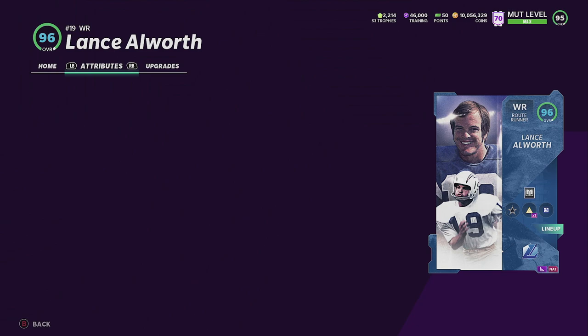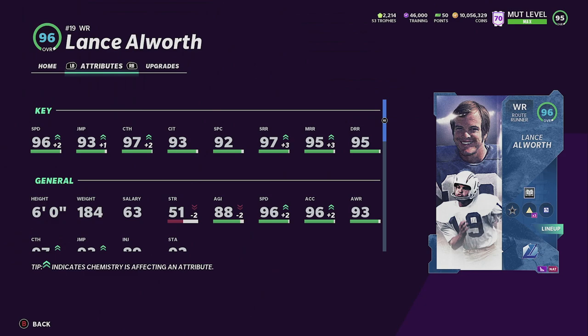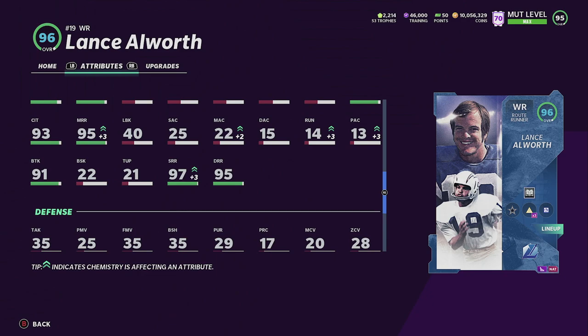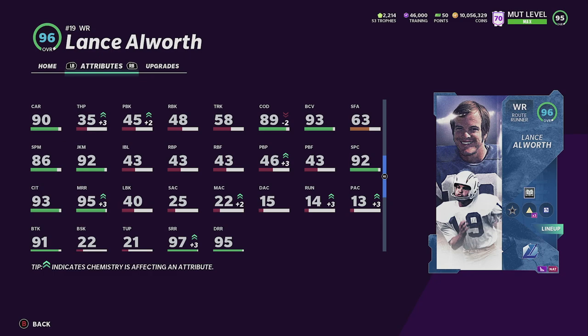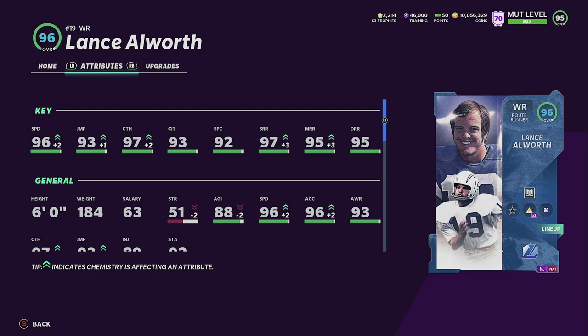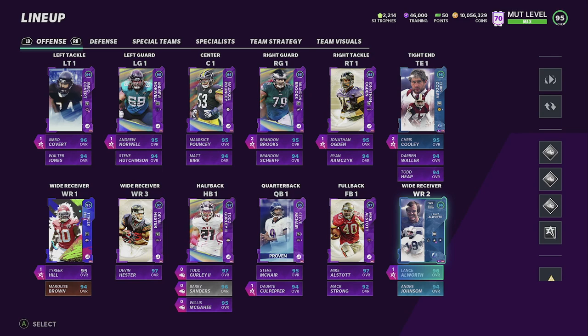Lance Alworth looks really good. He has 96 speed on the team, 93 jumping, 97 catching, 93 catching in traffic, 92 spectacular catch, 97 short route running, 95 medium, 95 deep route running. His spin move is 86, juke is 92 — not bad at all. Spectacular catch 92, great tackle 91. His run block is 48, so he's not a good run blocker. He's six feet, 184 pounds. To me he's the best route runner in the game.